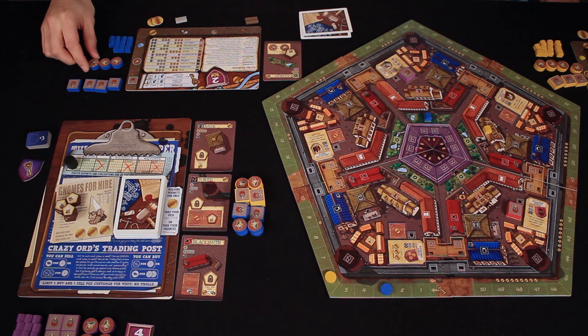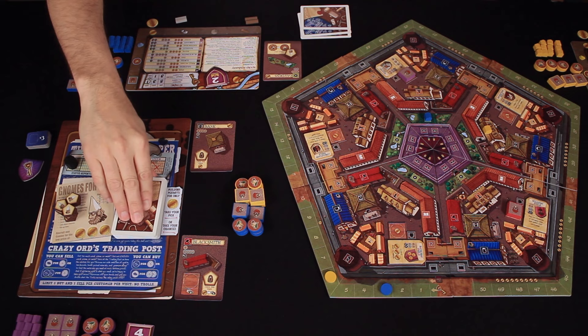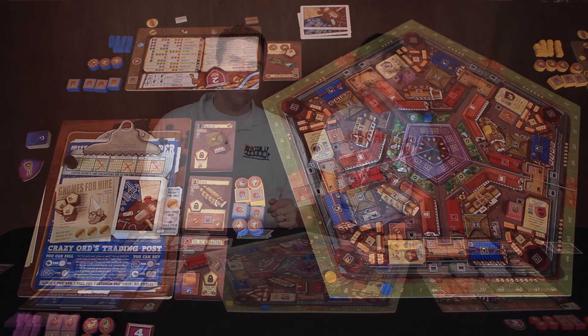As my final action, I'm going to spend one more coin and I am going to pick up the tower. This is definitely one of the things people were debating - should I grab the bank or should I grab the tower? Well, the tower won out. I'm adding that to my collection and I have to replace that taken card right away. And that's the end of my action phase.